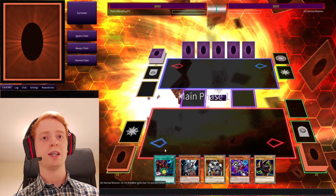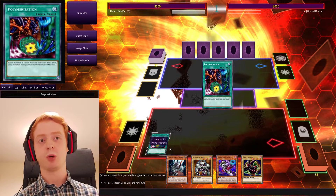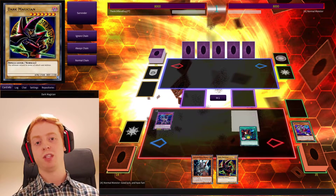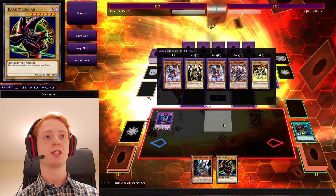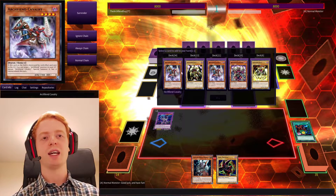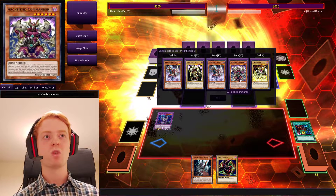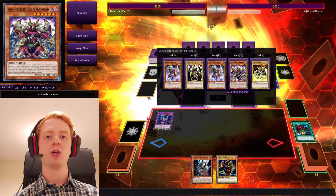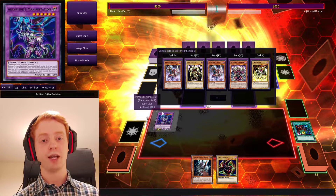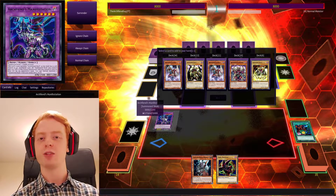Now, let's say you open up with a Polymerization, and you have the necessary cards in your hand. So you could go ahead and activate Poly, and Summon Manifestation. Let's just pitch Ares. Now, because Ares was used for a card effect, we get to search off of it, which is nice. But you may not always open up with that, so this isn't something that you could consistently do. You can bring anything you like to your hand — so this could be another Summon Skull. I would probably bring the Cavalry or the Commander, because Commander at least lets you Normal Summon and then get a Level 6 from the Grave.